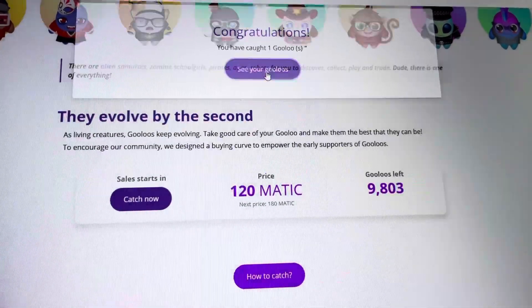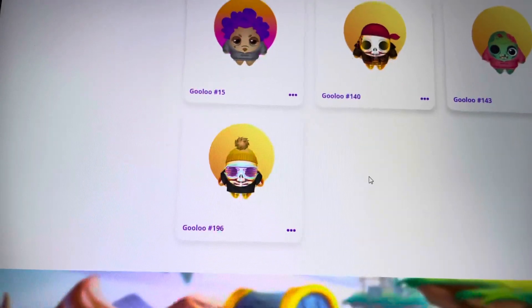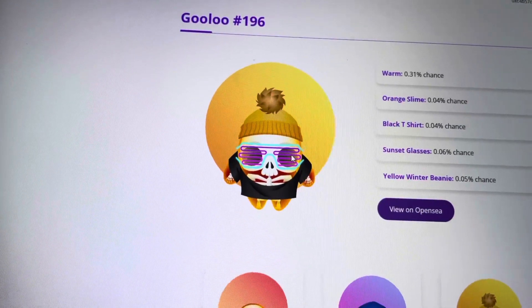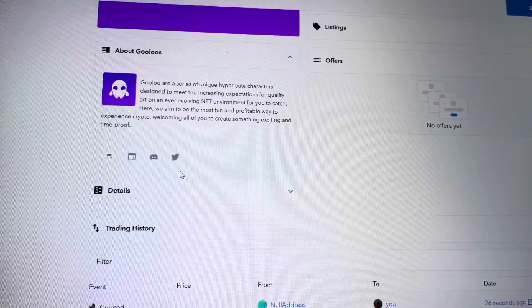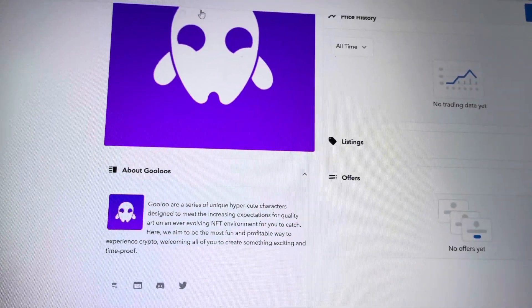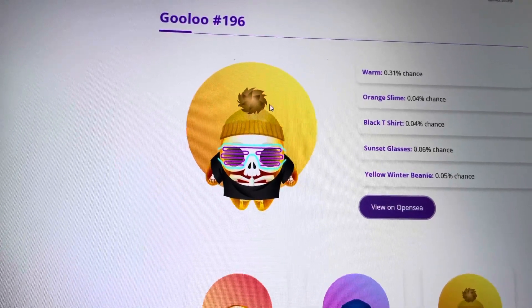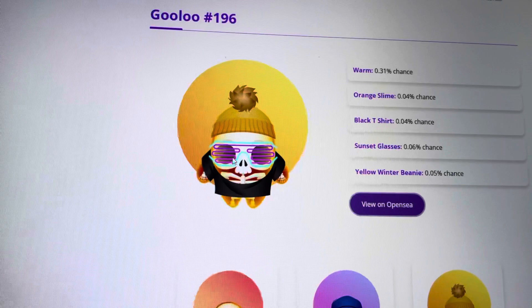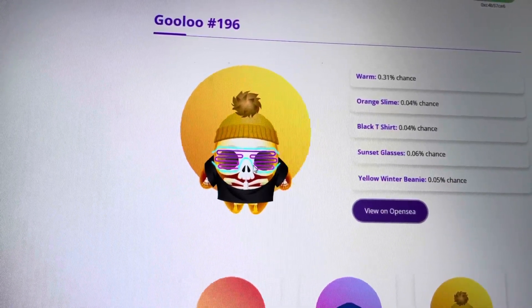Let's see what we got here. Another jelly, and this time with the glasses right here. Let's see the rarity on the glasses. It doesn't show the data yet, it needs to load. But that's okay. Here he is with his cute little beanie, black shirt. But these neon glasses though — that's crazy. I'm actually really happy about those glasses.